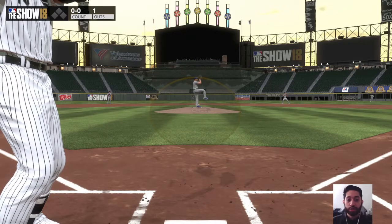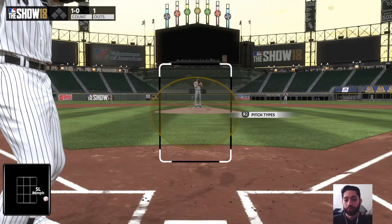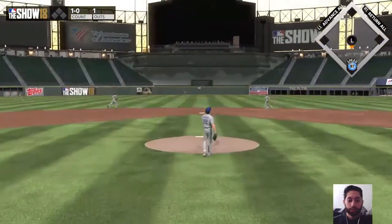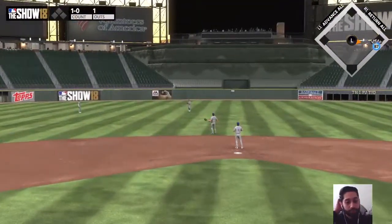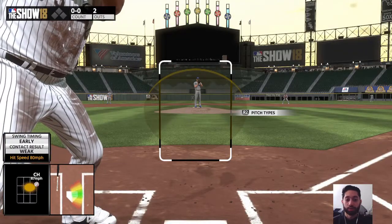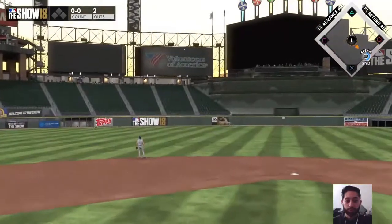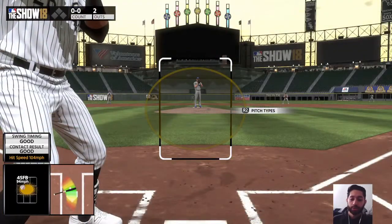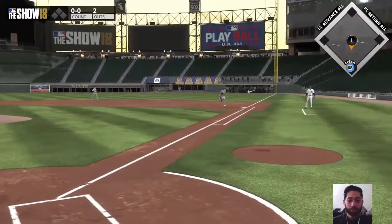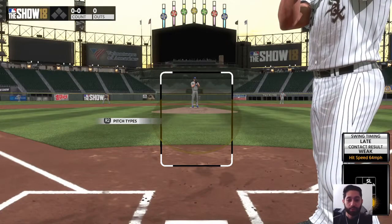So if you're trying to hit for power, trying to go opposite field consistently is not the way to do it anymore, whereas last year that's really how you'd get all those home runs. This year you do have to pull the ball to hit home runs, although some bigger guys like Abreu — those guys with big contact and power in general — can hit the ball a long way the other way. He pulled the ball and it's pretty deep, and it's gone. That was pretty much down the middle, so down the middle is your best bet to hit the ball to any part of the ballpark with power.